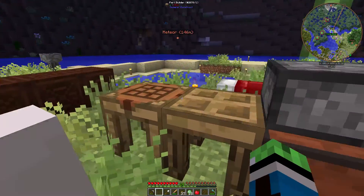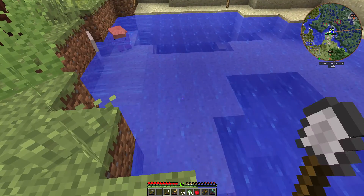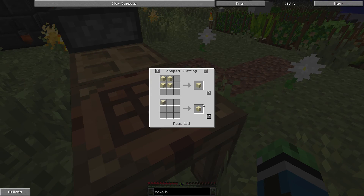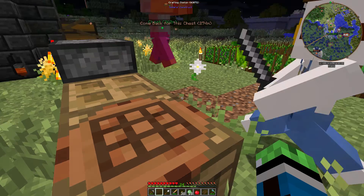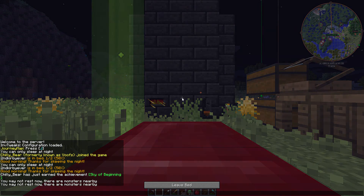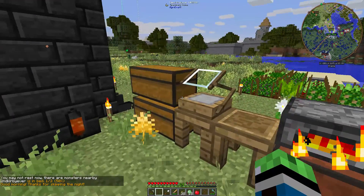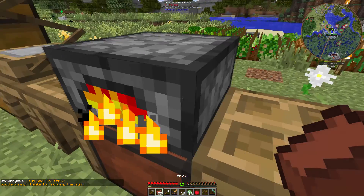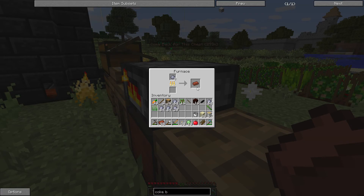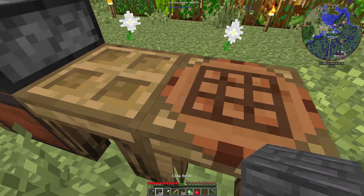Let's spend some time getting some sand — there's a bunch of sand in here, so we can obviously mine all this out. Oh, zombie — okay, sleeping. We got 28 coke bricks.